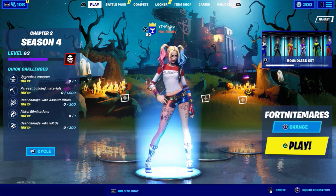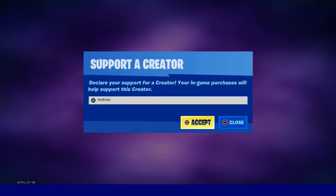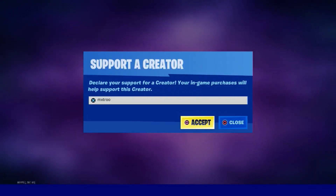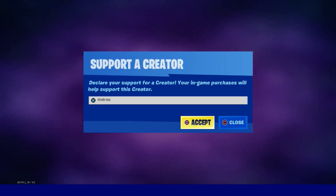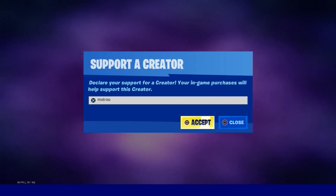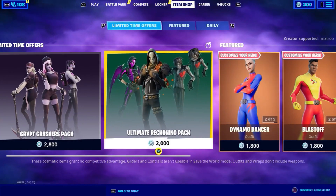Before we get started I am going to be showing you all the item shop. Hashtag 'Add', hashtag 'Epic'. I do have a creator code — shoutout to every single person who uses it. My creator code is 'mxtroo' — you don't have to use it, but I appreciate those who do. Just hit accept if you want to use it. Now I'm going to be showing you the item shop, so make sure to watch this whole video.